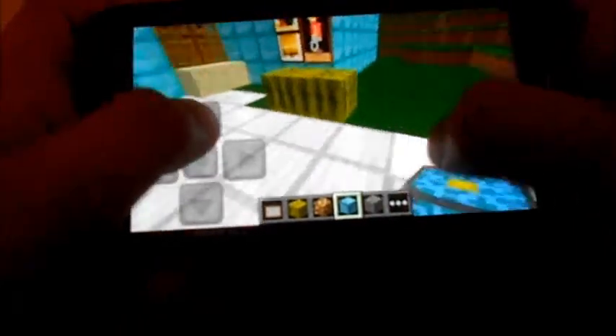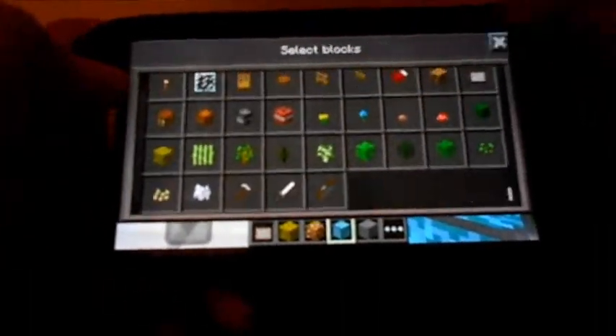And then you can set a melon pretty much. And this is a nether reactor core. I do not know what it does, but apparently it's supposed to react with the nether. So that's pretty much it.